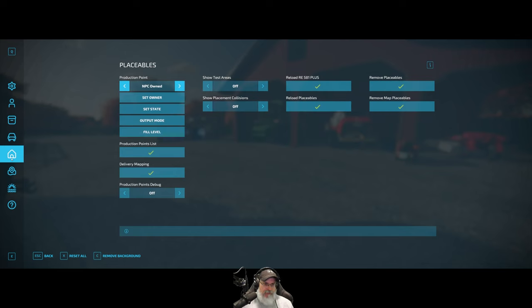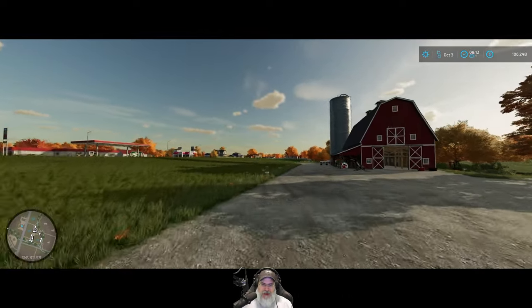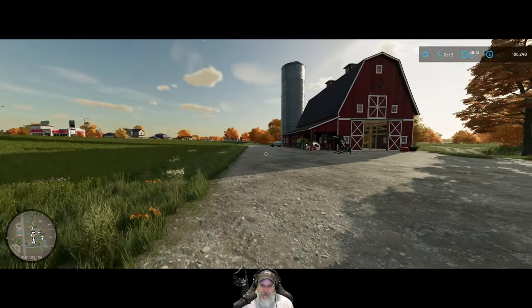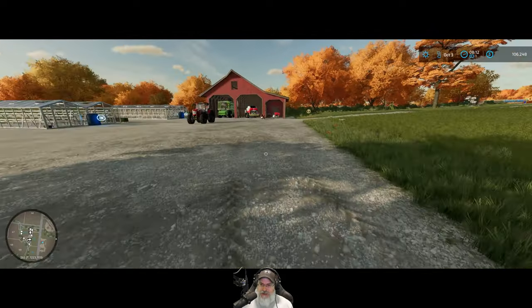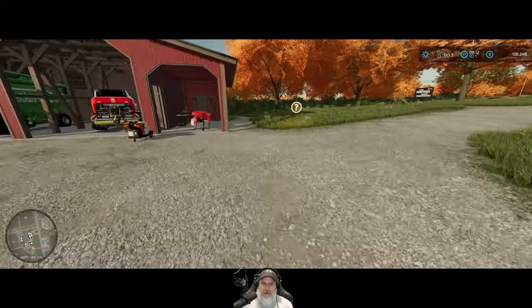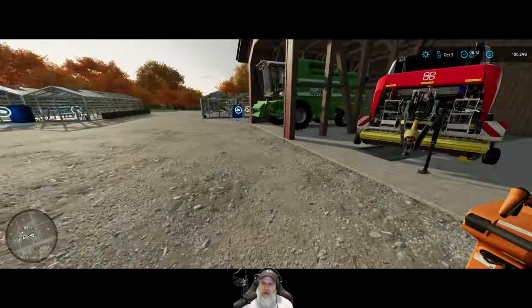There are placeables options — it looks like you can set ownership. We might actually be able to take ownership of that farmhouse at the back of the property that we haven't been able to properly use. I'll have to investigate that further. Cool stuff that makes the game more fun and enjoyable.